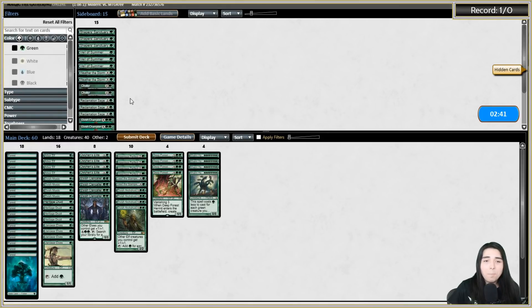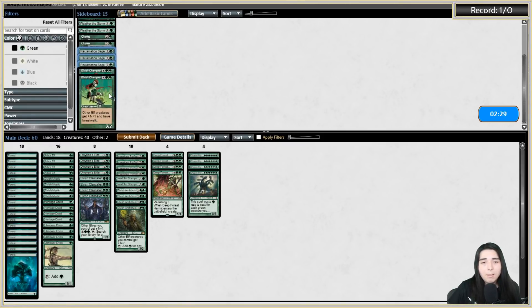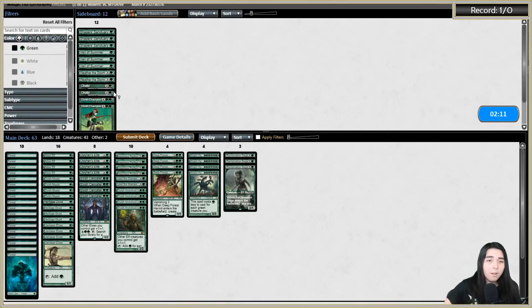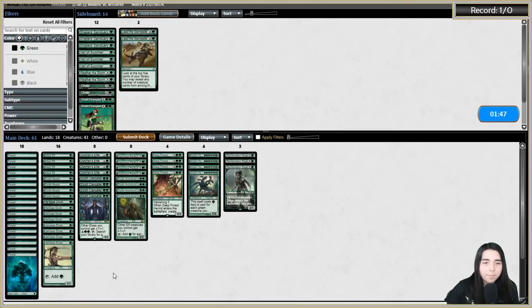Sideboarding against Merfolk - Choke isn't the best because they've got Aether Vial, but I can blow up Vial with Reclamation Sage. Veil of Summer doesn't do much here. I'll bring in Reclamation Sages to blow up their vials. Let's take out Lead the Stampede since it's a little sluggish here and can get countered by Cursecatcher. Cut one Arbor Elf and run it like that. In game two, note that Arachnus Lurrus or Blitz would have been terrible because Lava Dart would just wreck our dudes.